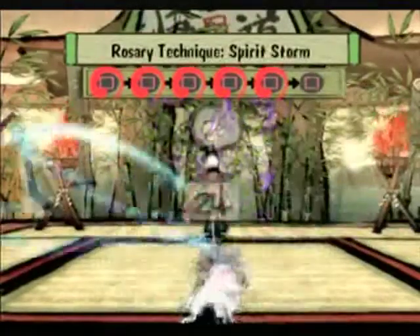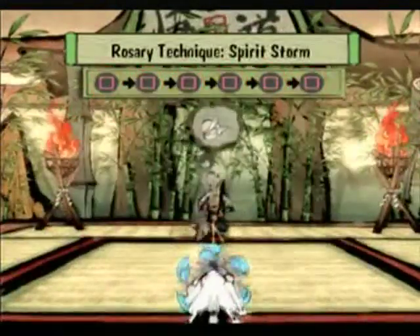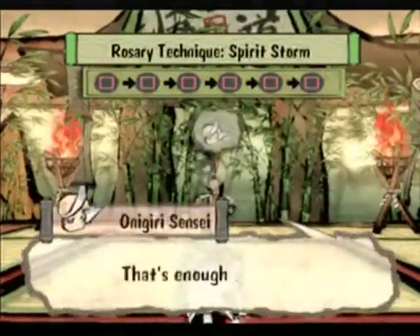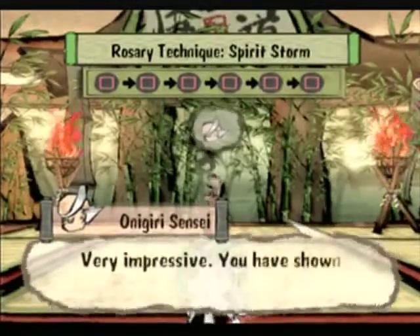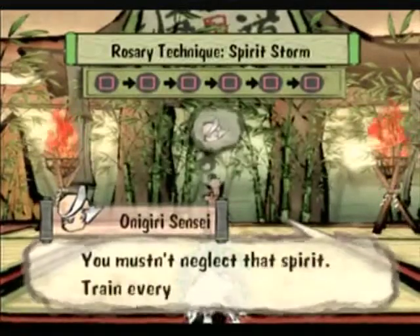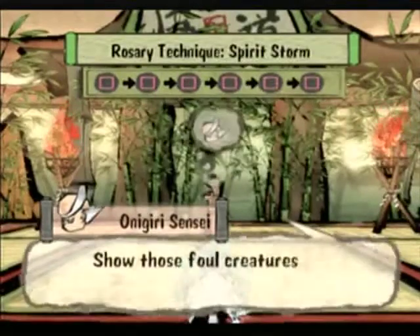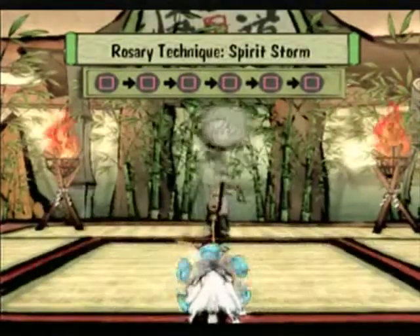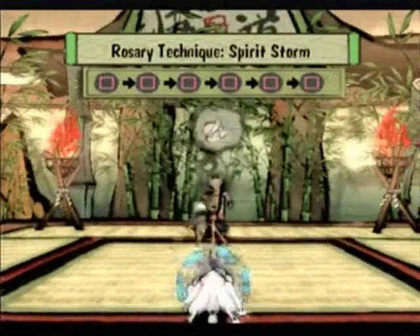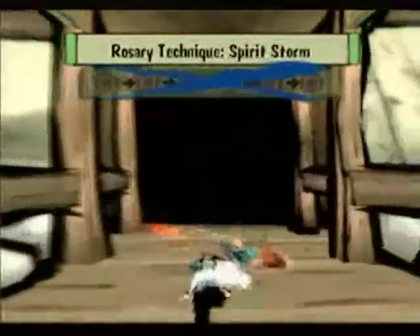La la la la la. Now are we done? Thank you. Onigiri. Thank you. Goodbye. Onigiri, stop that. I'm gonna put my reflector back on, even though I'm probably gonna have to take it off in a moment, because I think the next skill is also a rosary skill.